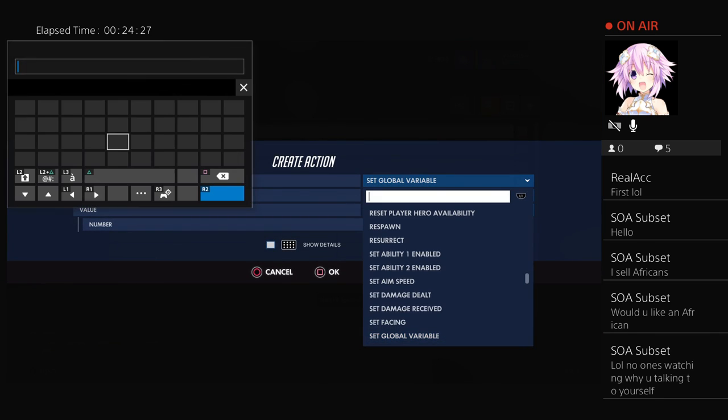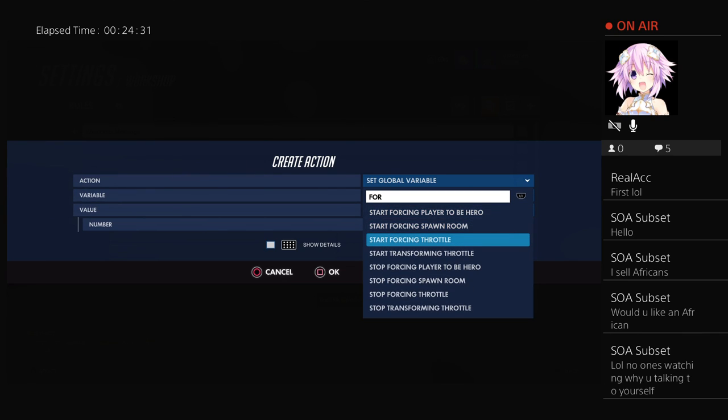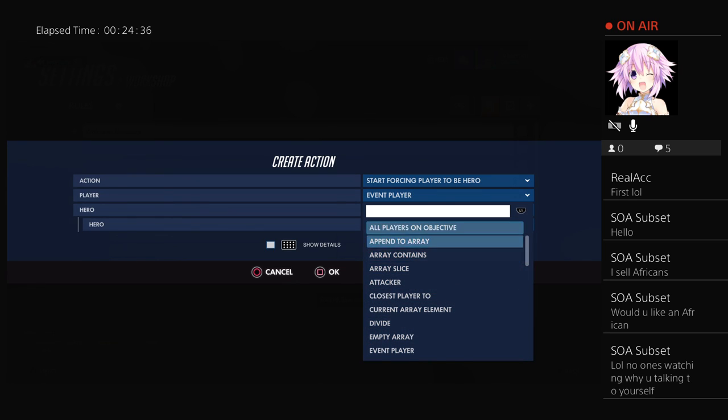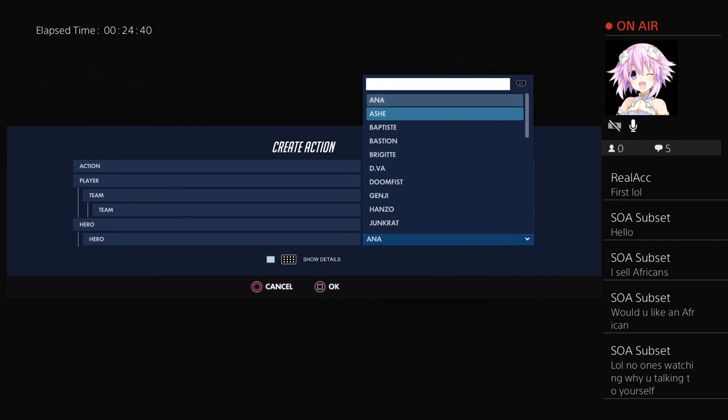Then create another action, type 'force' — 'start forcing player to be a hero.' If you want everyone to become the hero, set it to all players, team all. Let's do Genji.